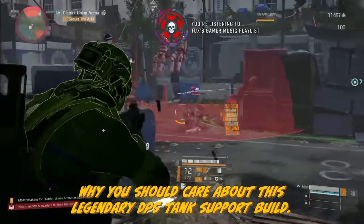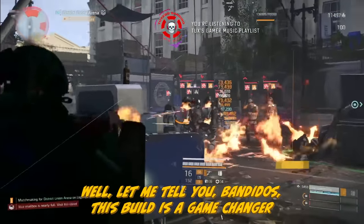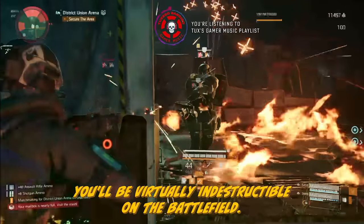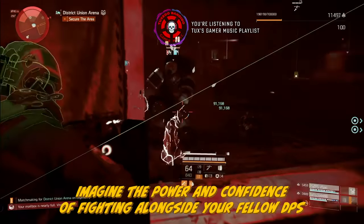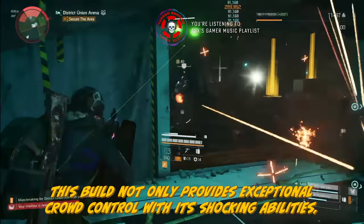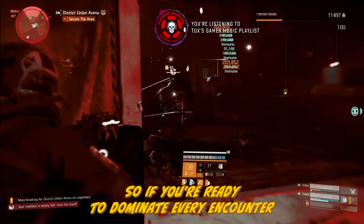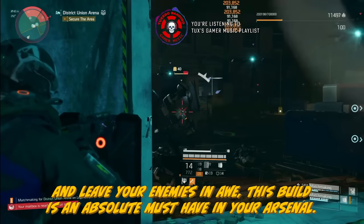You might be wondering why you should care about this legendary DPS tank support build. This build is a game changer. With its ability to turn everyone in your group into an armored tank boasting a staggering 3 million in armor, you'll be virtually indestructible on the battlefield. Imagine fighting alongside your fellow DPS builds while maintaining the durability of a tank. This build provides exceptional crowd control with its shocking abilities, and if you're ready to dominate every encounter, this build is an absolute must-have.